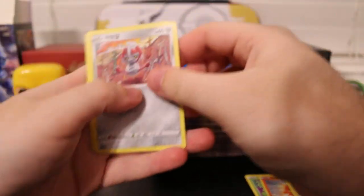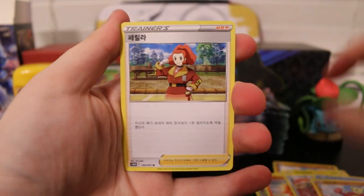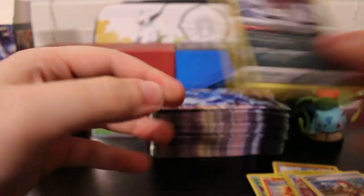Pack number three. We got Pawniard, Ducklet, Mean Foo, a Trainer, and a Thievul. Really cool artwork on that card.